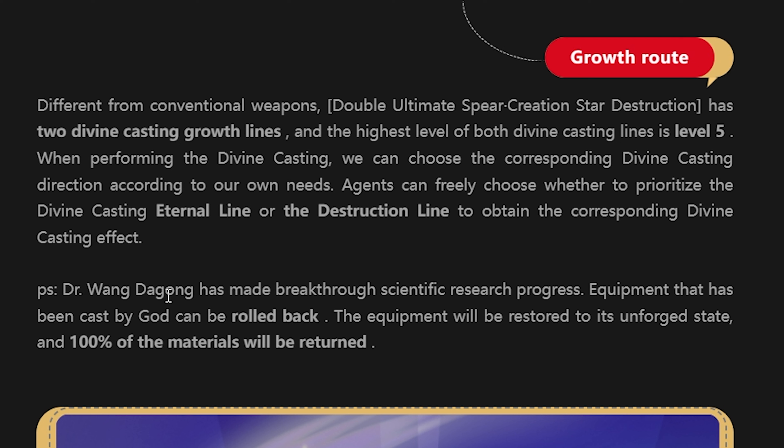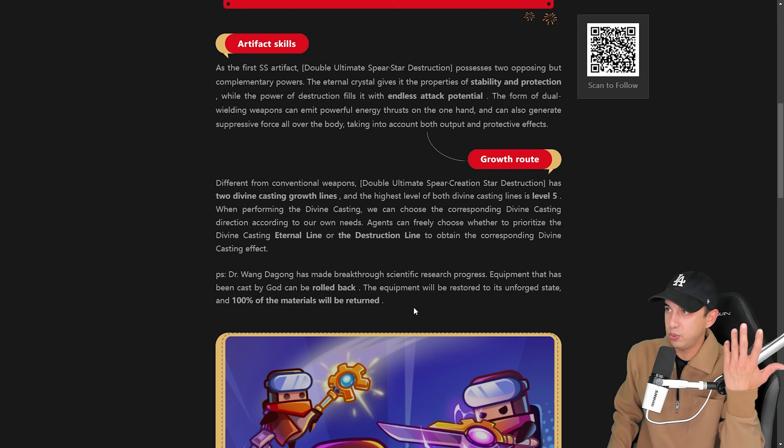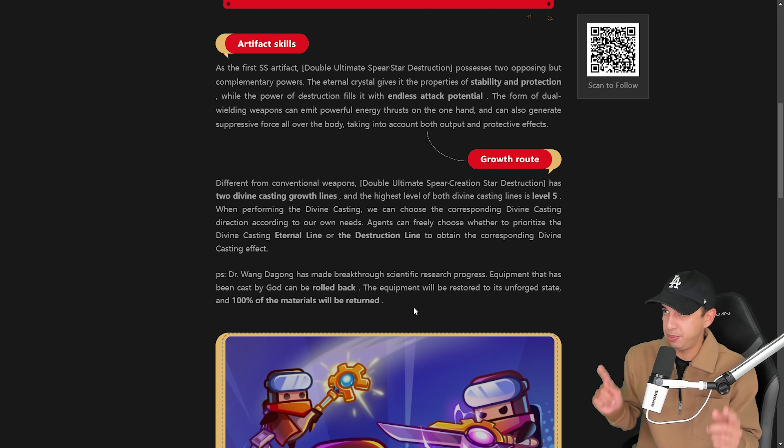P.S.: Dr. Wang Dagong has made breakthrough scientific research progress. Equipment that has been cast by God can be rolled back — the equipment will be restored to its unforged state, and 100% of the materials will be returned. So it looks like we can downgrade equipment that has been forged now.